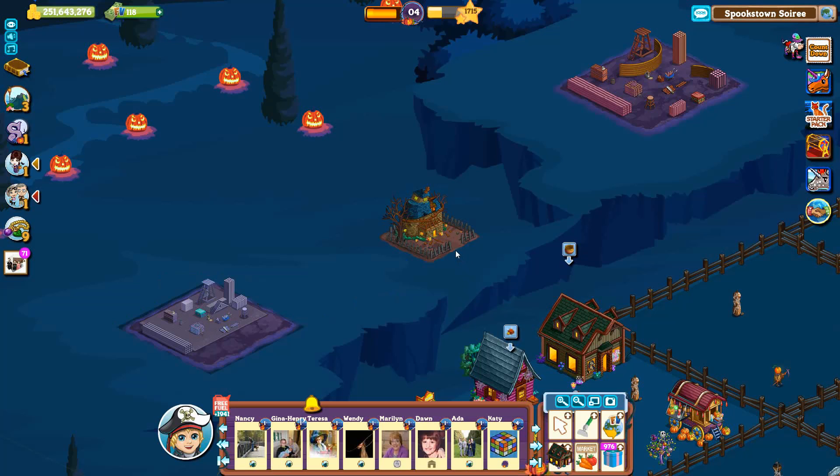Between these two buildings you can access the farm's main feature. It is called Pumpkin Party. Now a look at the land and how it unlocks.